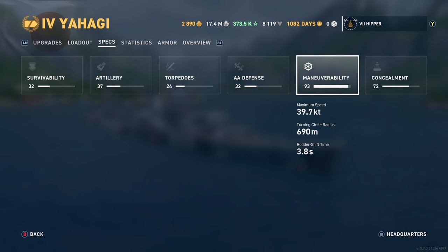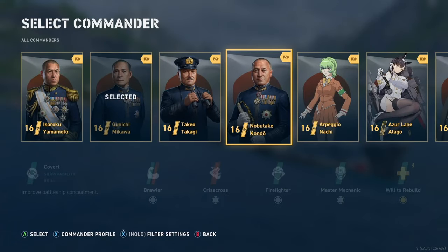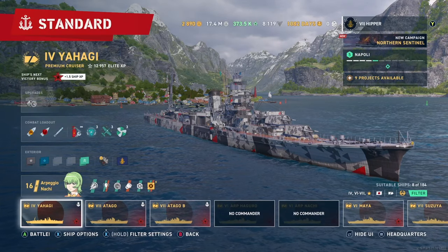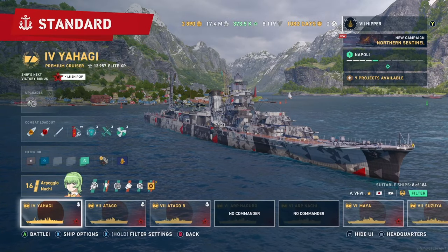What's not good is Yahagi, because it's tier 4 and only 3.8 with Mikawa. We try with Nachi and as you can see, it's not really worth the effort on the lower level cruisers because you only get 0.2, which is nothing. So I hope that answered a few questions, and I'm definitely gonna use Nachi. Hope you enjoyed it — see you out there.